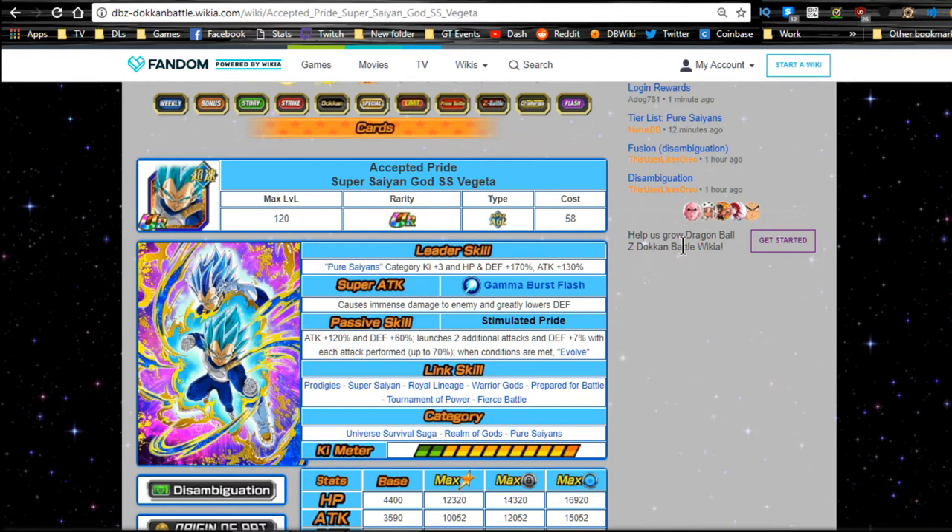I did not pull this card — as of 4/29/2018 I have not pulled it. I used the rest of my dragon stones on the Elder Kai banner. On the JP side I did pick up some more stones for the other Kai. I did buy some stones on my free-to-play account — it's kind of my fish account because my global side's dolphin.